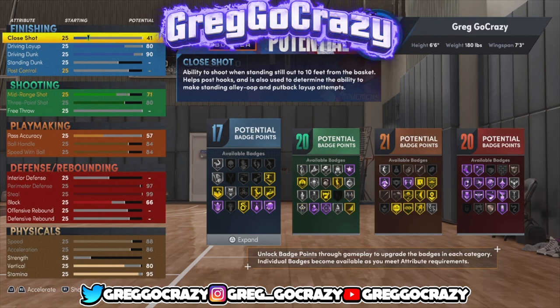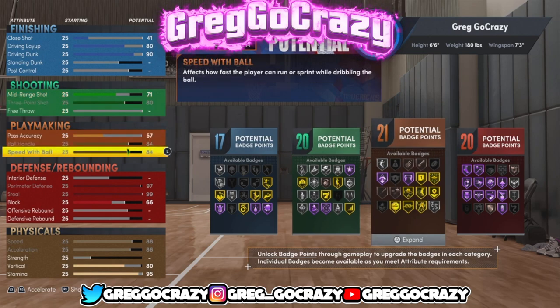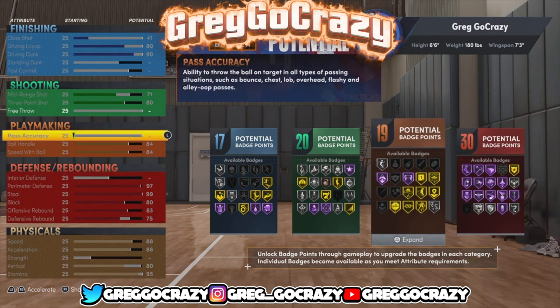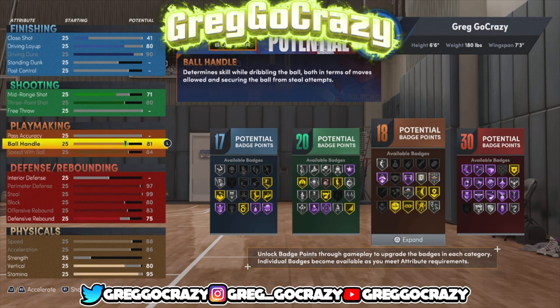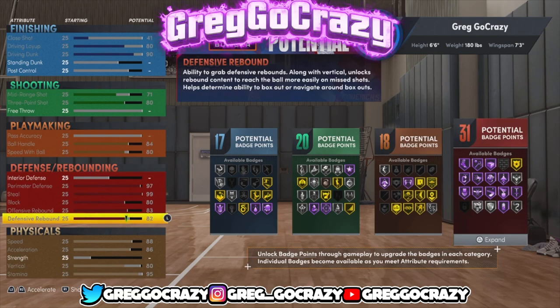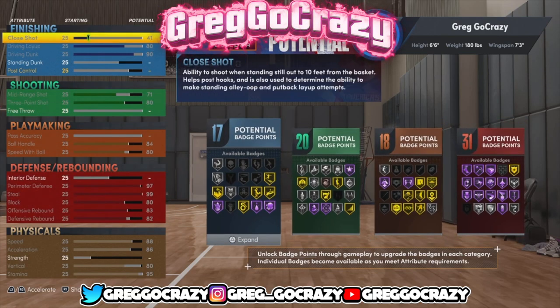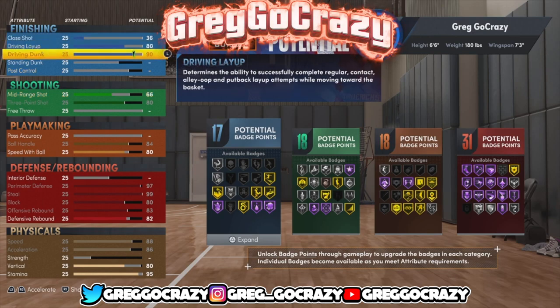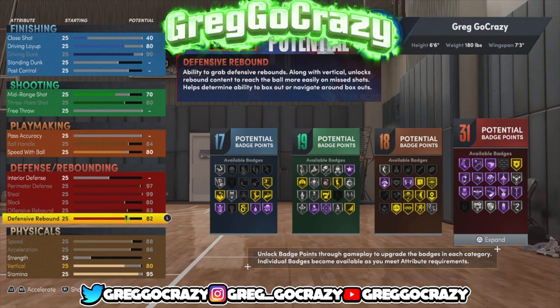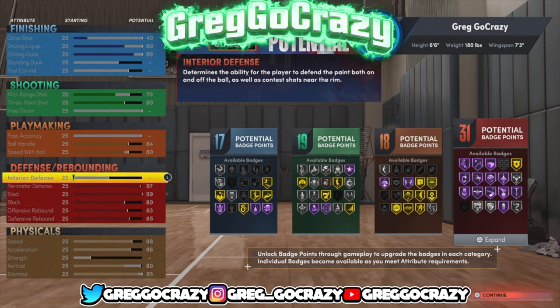Right now I'm tweaking the build to make it come out the way I want, because with these builds you gotta really mess around and see what you like. Right now he's got 30 defensive, 19 playmaking, 20 shooting, and 17 finishing. Now this build has 31 defensive, 18 playmaking, 19 shooting, and 17 finishing.